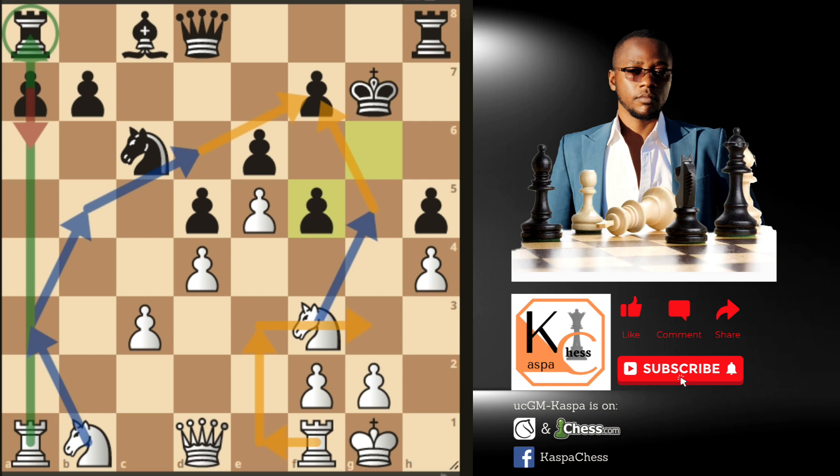Pawn to a6 by Black does not stop us from putting our knight on b5, because Black's rook on a8 is undefended — in other words it is pinned by our rook on a1. So the pawn on a6 cannot take our knight on b5. The rook on f1 will most of the time go to e1, then e3, and then g3, with some discovery possibilities on the king.